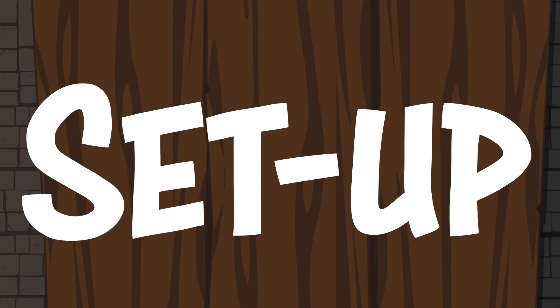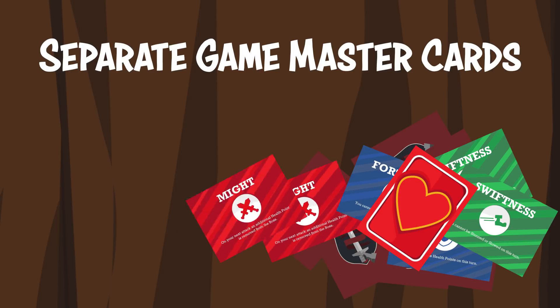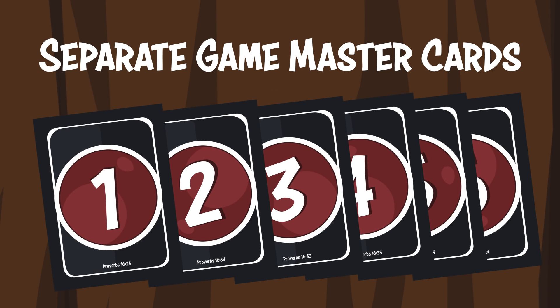Set up the game as follows. Separate the Game Master cards and place them to one side. These include the Trade cards of Might, Fortitude, and Swiftness, the additional Warrior's Health Point card, as well as the numbered Master's cards.